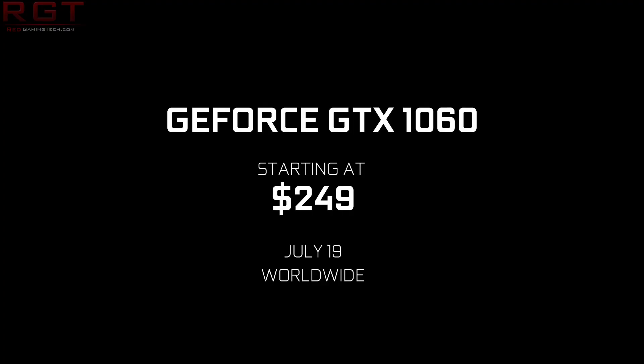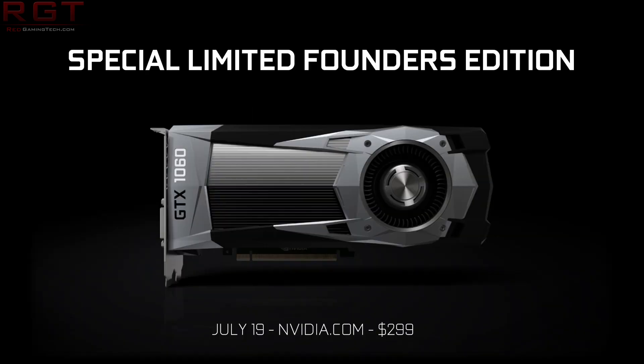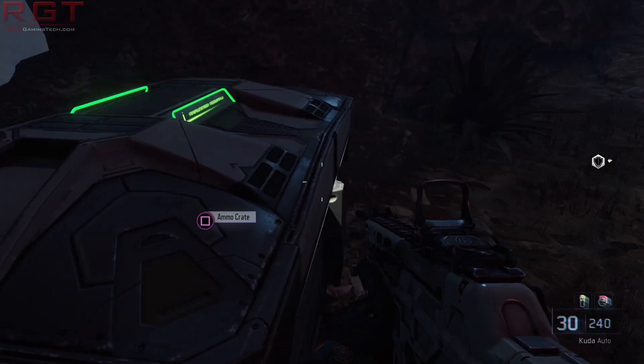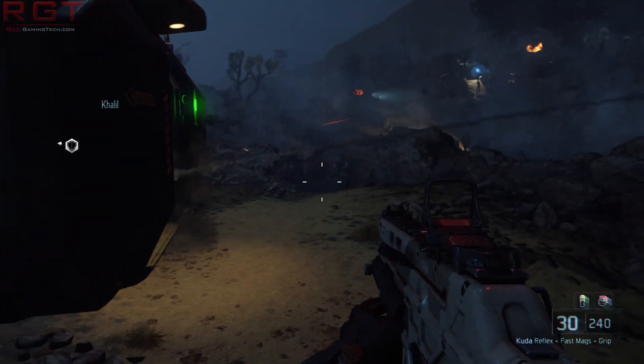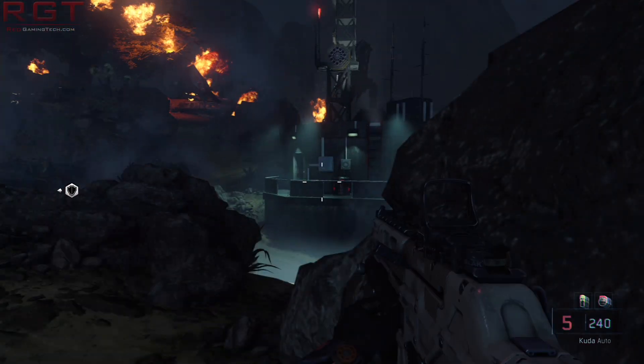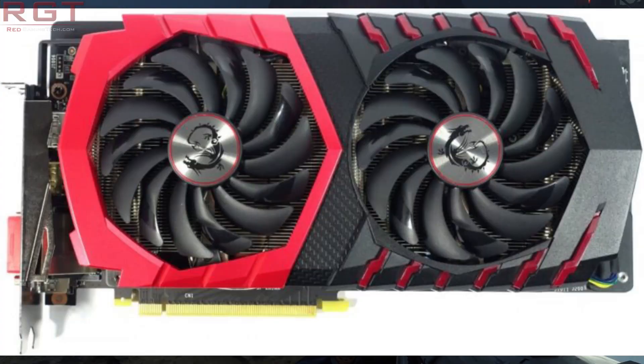And it's $249. That's for a non-reference, non-Founder's Edition card, whereas if you want the Founder's Edition — in other words, reference — it's $300. It's basically another $50 on top. You can buy a Founder's Edition from folks like MSI or whoever else, but the ultimate thing for me is that it's not really worth it. Yes, the Founder's Edition does look really nice and the cooler is certainly well-engineered, but just like the GTX 1080 Founder's Edition, it's probably not worth the extra scratch, and I would personally stick with the standard $249.